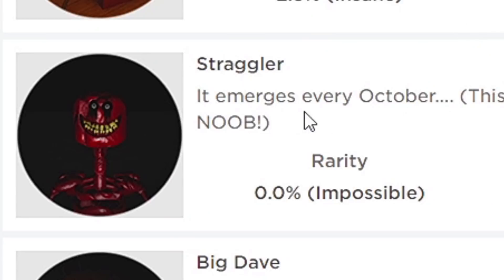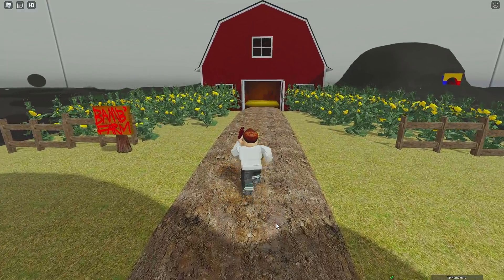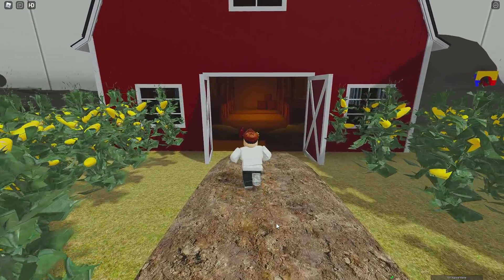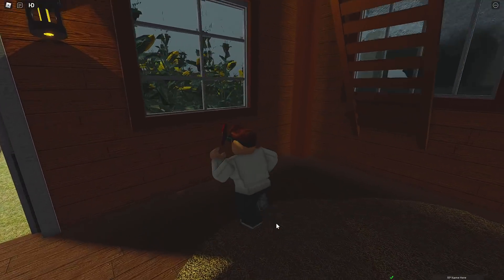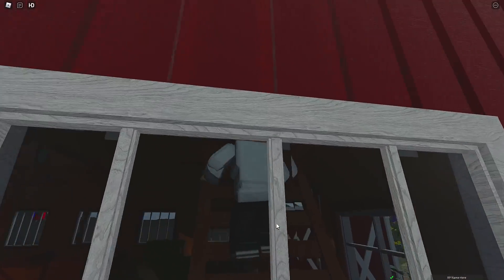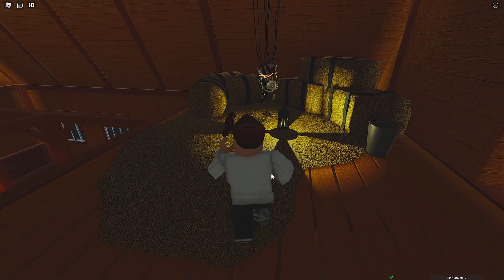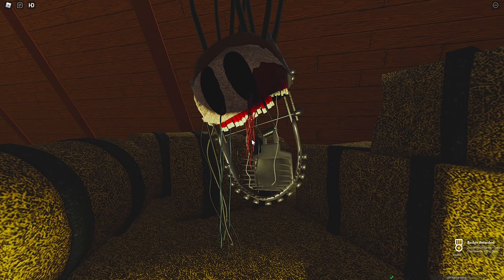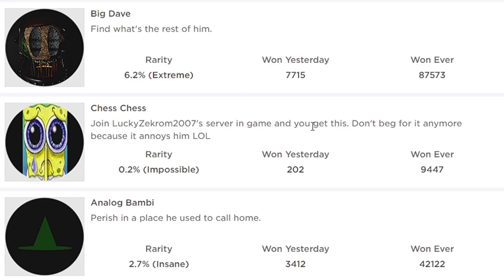We can't get Straggler because that only comes out in October and it's November, so we're moving on to Big Dave. Big Dave is actually back in here — we don't even need to go too far. Go on through here, up this nice little staircase — I don't know who made a staircase going into the window. Right here — boom! Big Dave Award. For Chess Chess, you actually have to join one of the dev's servers and you get the badge — don't beg for it anymore because it annoys him. So we're moving on to Analog Bambi.